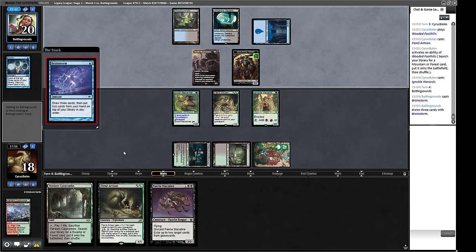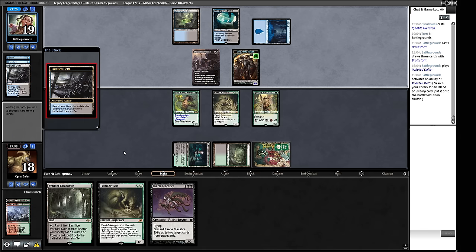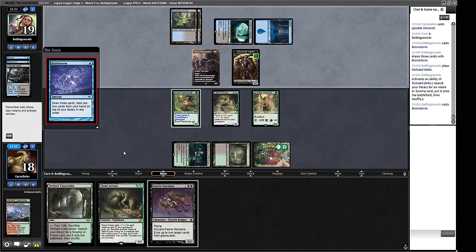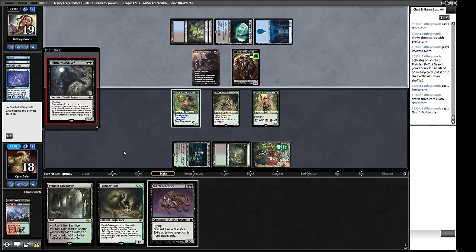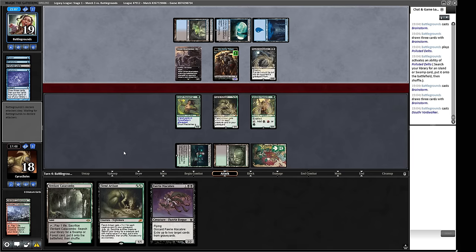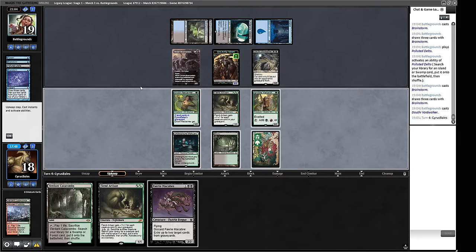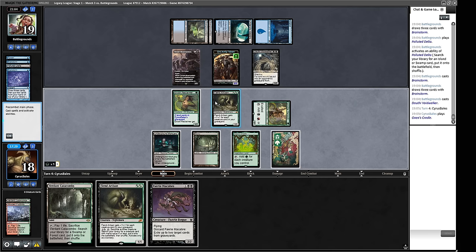An interesting thing about the deck we're playing today: there are no Orcish Bowmasters in it — an unusual choice for a black deck. We're shuffling and Brainstorming — let's see what they find. Dauthi Voidwalker — that's a pretty good creature, it certainly changes how we marshal our resources in terms of sacrificing things. They probably have two cards in hand. We've got Gaia's Cradle — not a bad one. This is three, four, five, six, seven mana available.